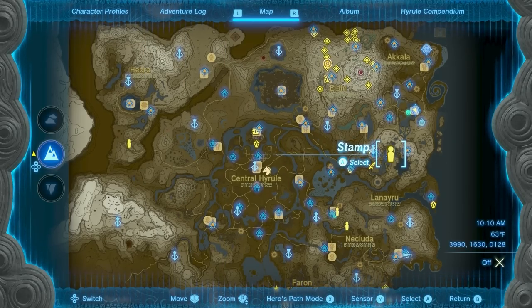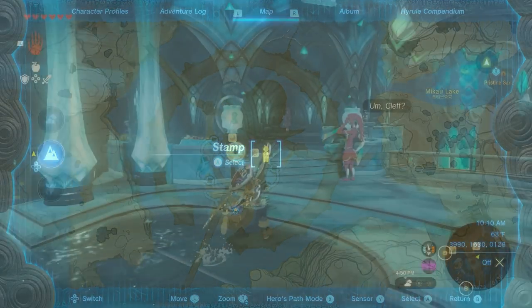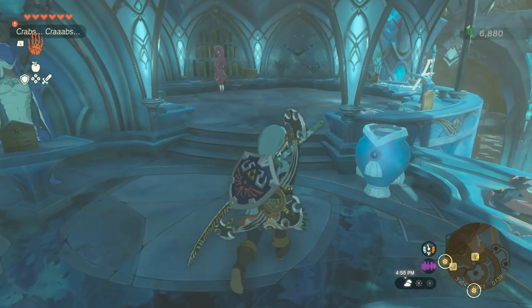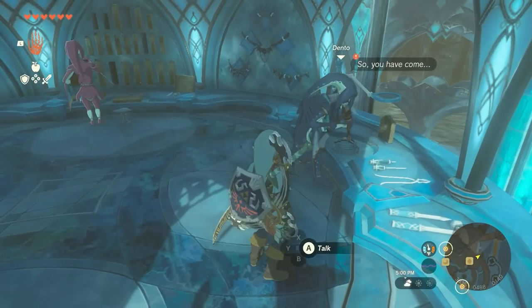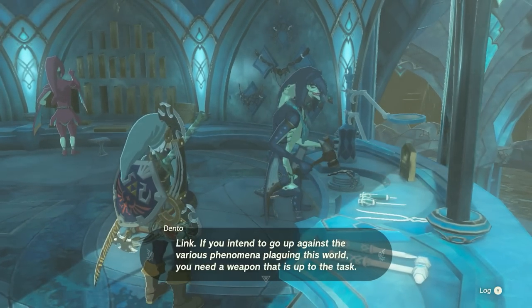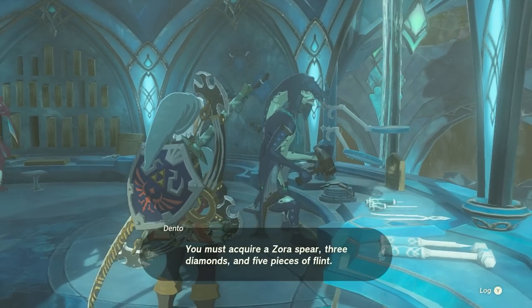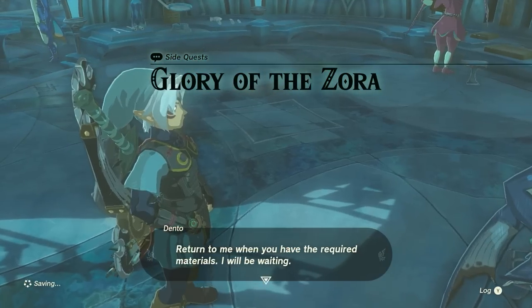To get the Light Scale Trident, you will need to speak with Dento in Zora's Domain, located to the east — he can be found next to the General Store. You'll need to complete the main quest in Zora's Domain, where you help to clear the sludge from the surrounding waters, before Dento will offer to craft you the Light Scale Trident. Once he does, this will start the quest Glory of the Zora, where we will need to gather the required materials for making the legendary trident.